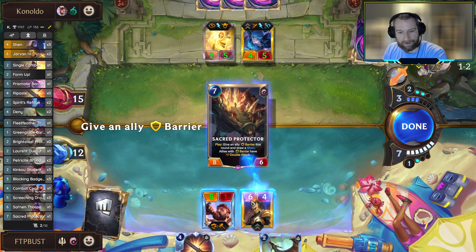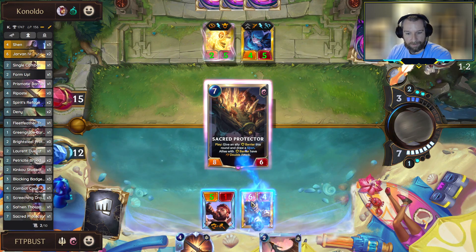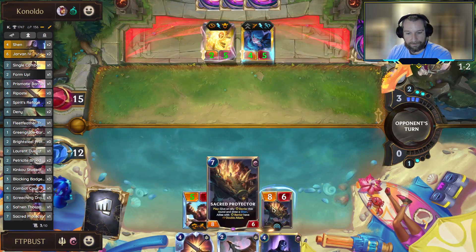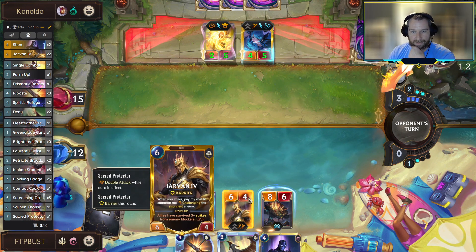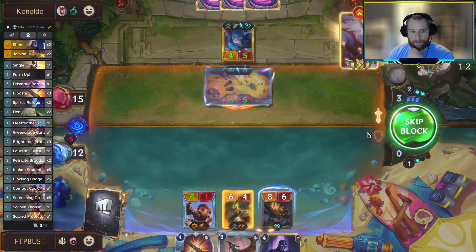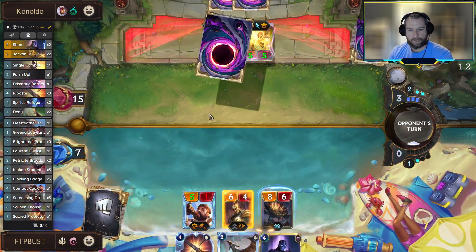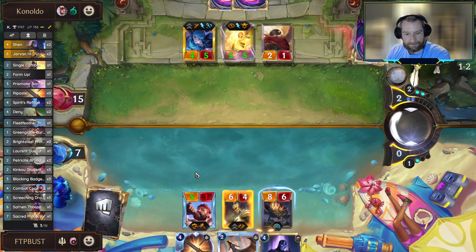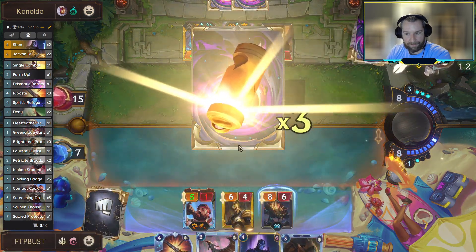Do we want to drop this barrier onto Jarvan? I definitely want to get the boat down this turn. We can look to hit the opponent with surprise damage next turn with the Riposte, assuming that the Protector is still on board, so I feel like Jarvan is the better target. If something goes wrong in combat with like a Hate Spike, then we don't have to invest all that extra mana in getting our Combat Cook up and running again.